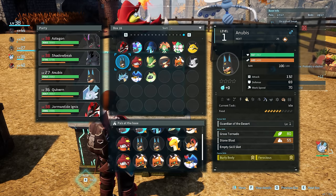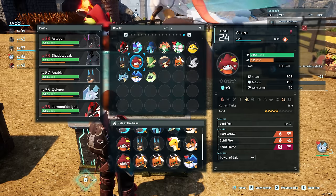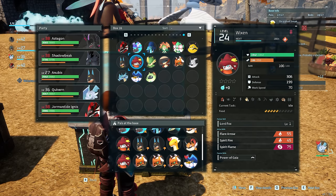You really can't go wrong with having an Anubis. If you don't have access to him yet, however, Wixen is a fantastic backup with 3 Handicraft. She also has 2 points in Kindling as well as 2 points in transportation, so if there's nothing for her to build, there's some other things she can do.